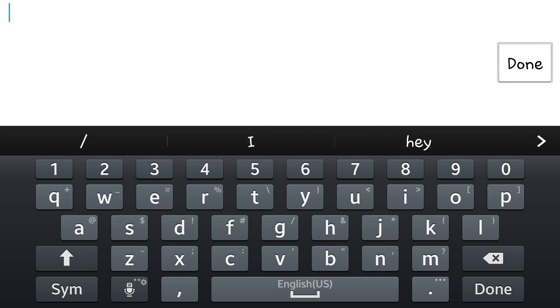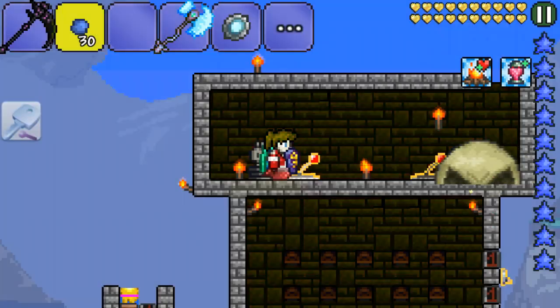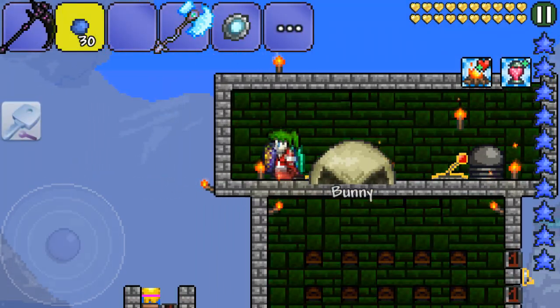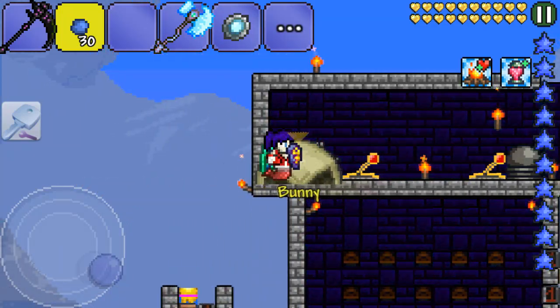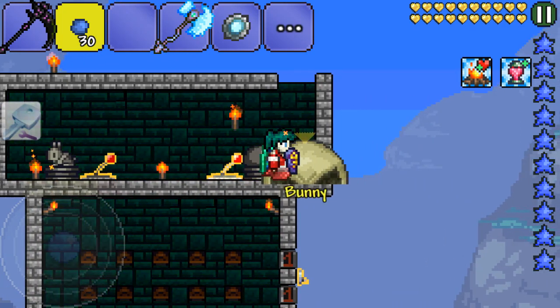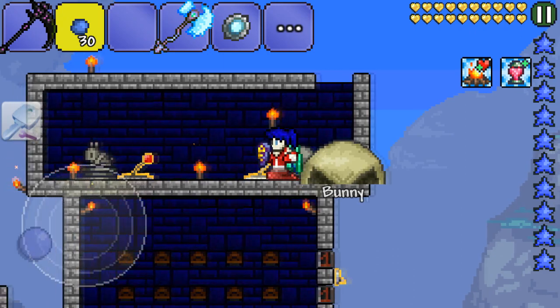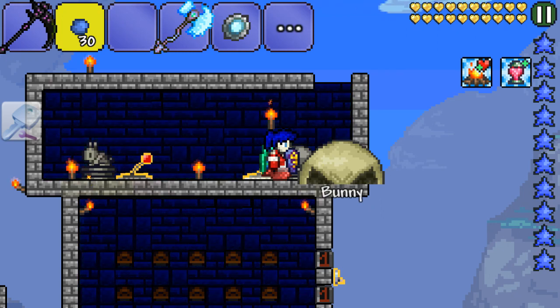In here you're gonna type in the NPC ID of whatever mob or boss you want. For example, if you want Duke Fishron, look up the NPC ID of Duke Fishron and that will spawn it. I'm gonna put 68 here because I want the dungeon guardian. If I put 68 and exit out of GameKiller, as you guys can see the bunny turned into the texture of the dungeon guardian. It's obviously still a bunny so it's not gonna kill me or attack me at all — it's pretty much just a texture change. If I were to kill this bunny slash dungeon guardian, it will drop the item the dungeon guardian drops, which is the bone key.